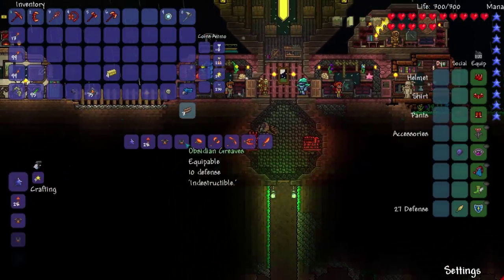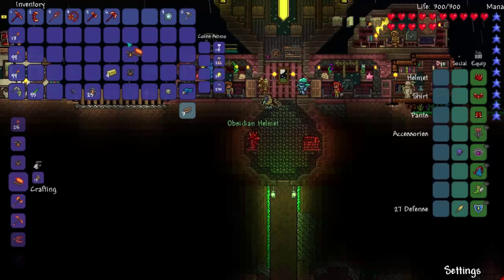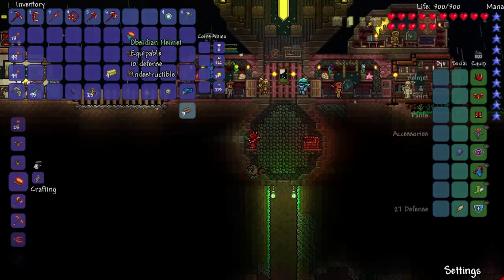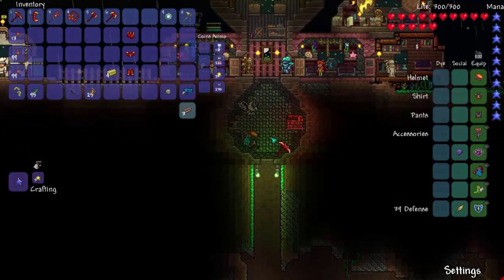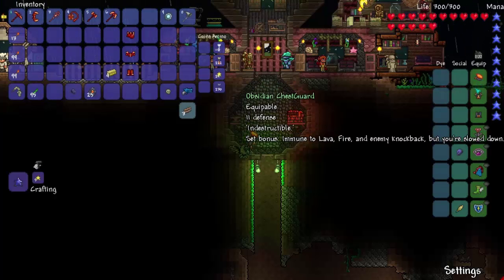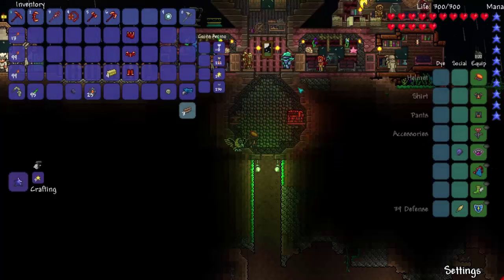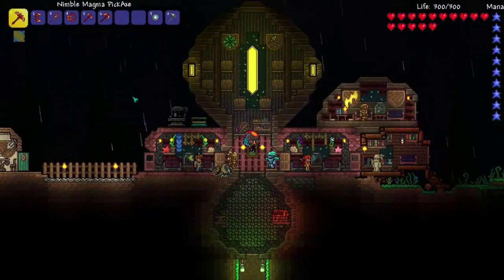Like armor. Here's the armor. I already showed you all the stats, so I'm just going to go ahead and make it. This rain is ridiculous by the way. Okay, let's put it on, shall we? We don't really have a particle effect, that's kind of a shame. But we have freaking 39 defense, immune to lava, fire, and enemy knockback. But you're slowed down.